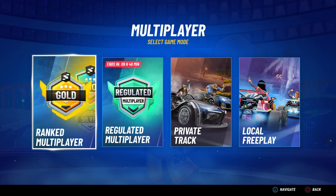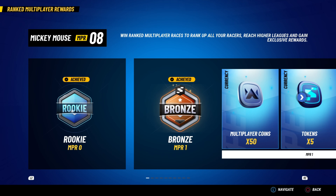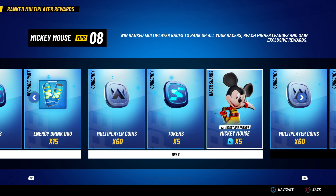Step three: raise your collection level to level three. To do this the fastest, go to ranked multiplayer, select Mickey Mouse, and rank up to NPR eight. Once you have NPR eight, you'll be able to start up your character and Mickey Mouse will then be two stars. After that, you'll reach a collection level of three.